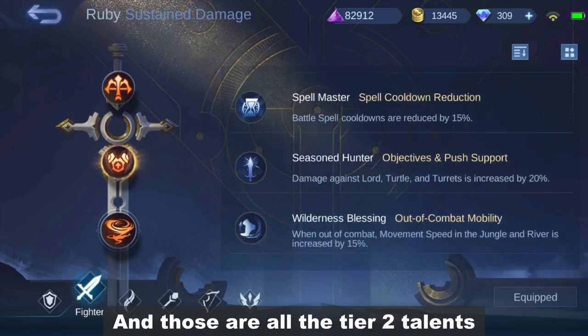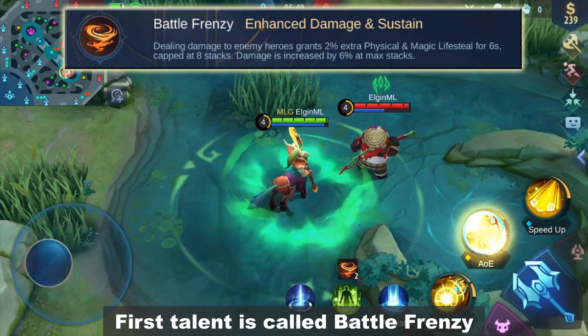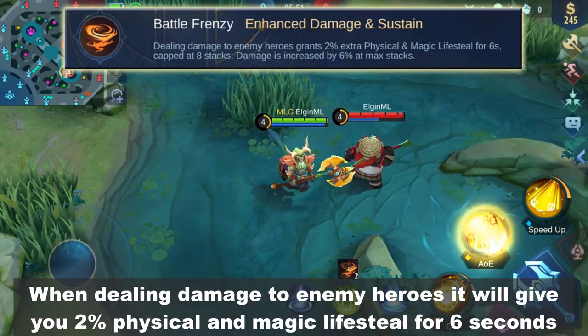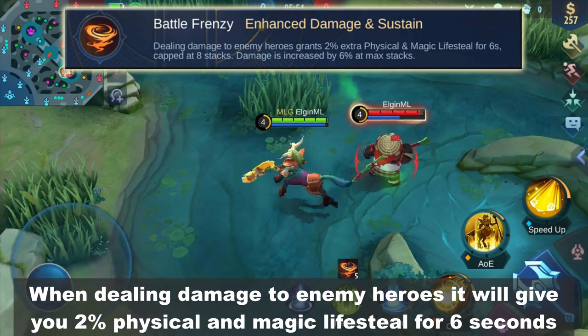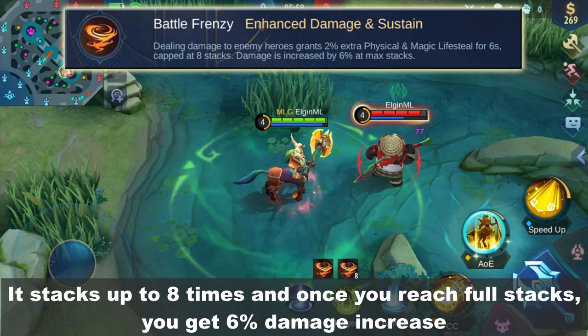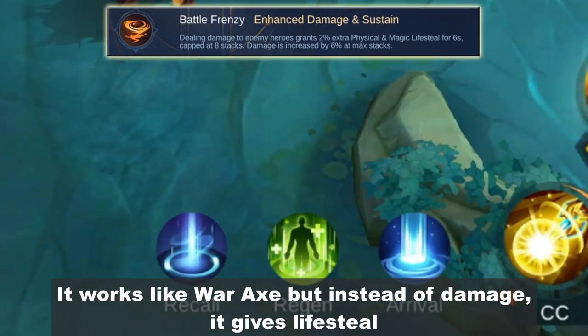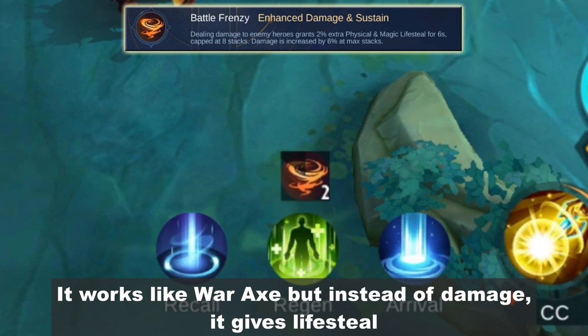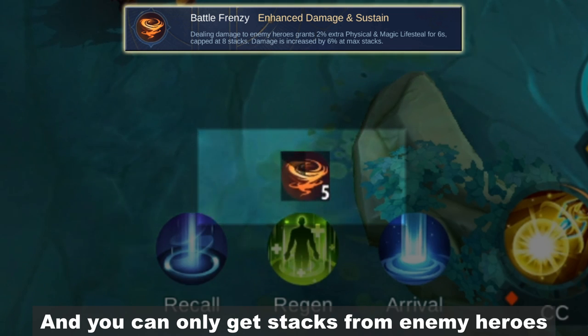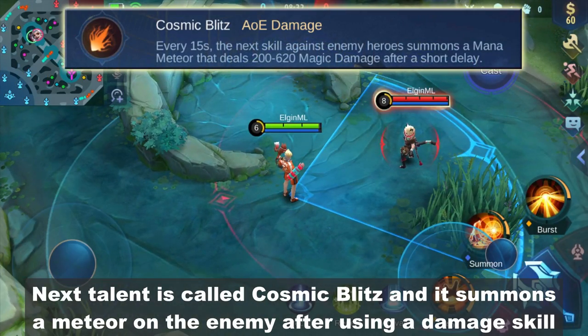And those are all the tier 2 talents. Now let's move on to tier 3. First talent is called Battle Frenzy. When dealing damage to enemy heroes, it gives you 2% physical and magic lifesteal for 6 seconds, stacking up to 8 times. Once you reach full stacks, you get a 6% damage increase. It works like War Axe but gives lifesteal instead of damage, and you can only get stacks from enemy heroes.